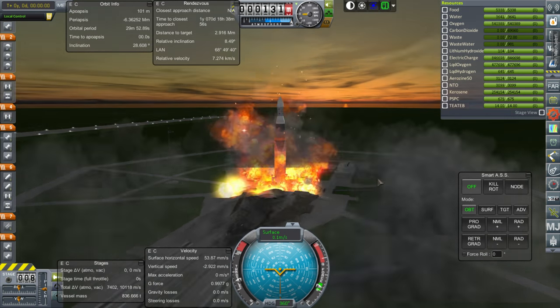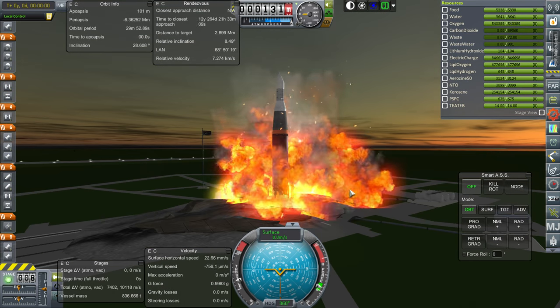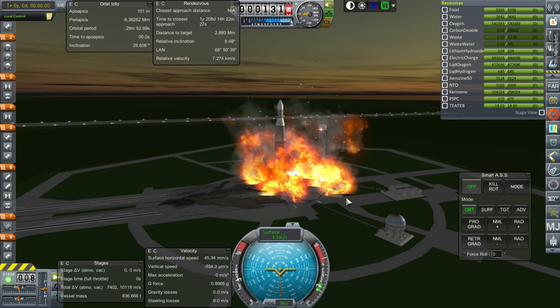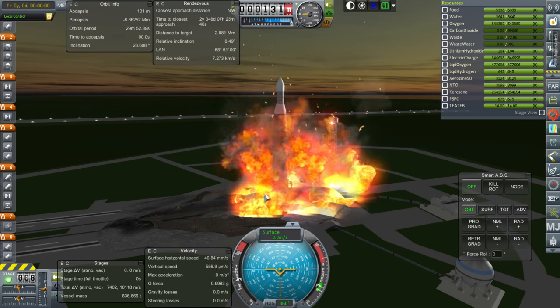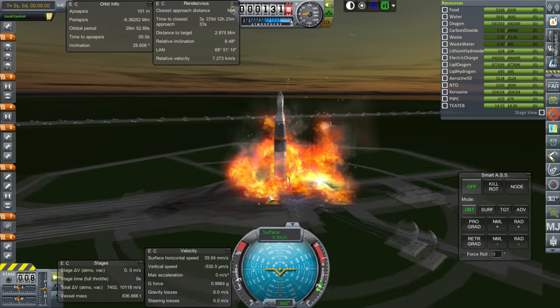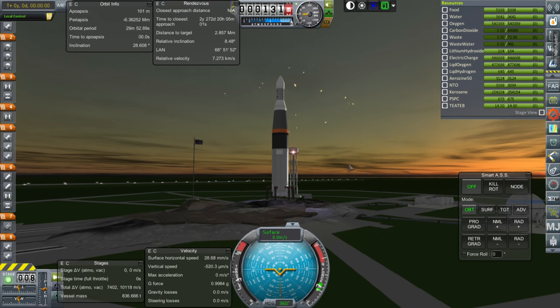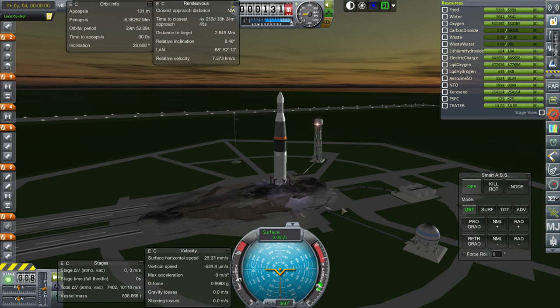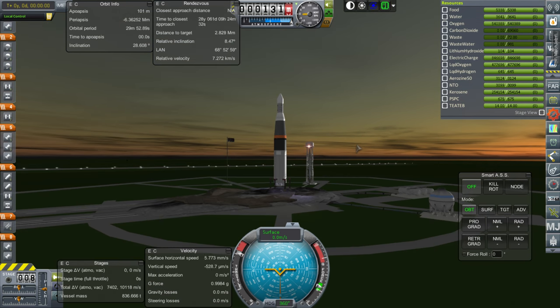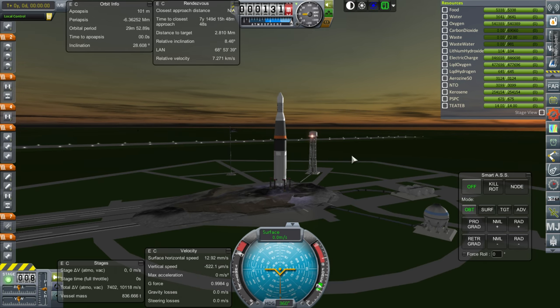Space Center. The launch pad exploded again — it's really got to stop doing that. Anyway, we've lined up with our target, which is the first module of Spaceport 2. We're launching the second module of Spaceport 2. I've got to turn off the destructible facilities thing because it's just no fun, really. But for now we'll have to pay for it — because that's how it is.